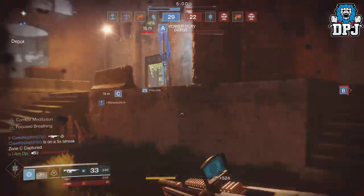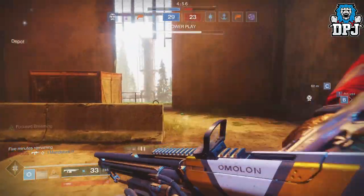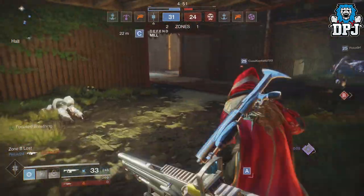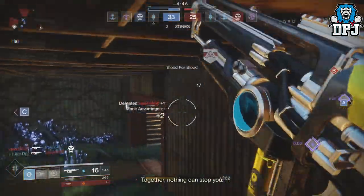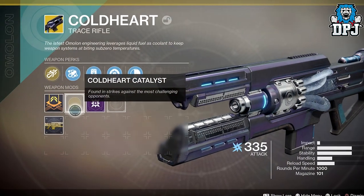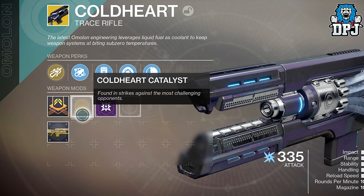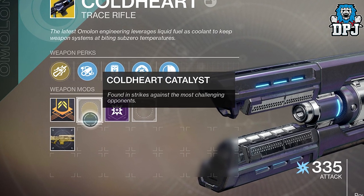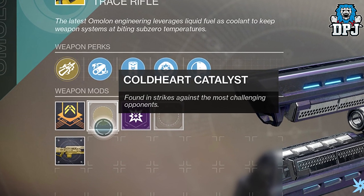With these goals and restrictions, they landed on the following player experience: there will be one exotic masterwork per exotic weapon that exists so far in Destiny 2. In order to begin the masterwork process, players will have to find an exotic masterwork catalyst. When inspecting the exotic, there will be a hint at what activities can grant the catalyst for that weapon. Not all exotic masterworks have the same drop rates — some are guaranteed after a certain amount of engagement, while others are earned at random.